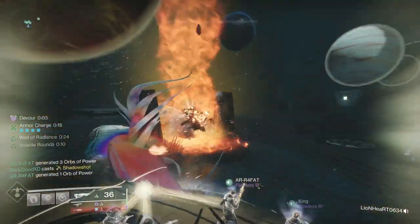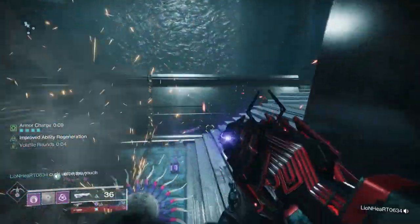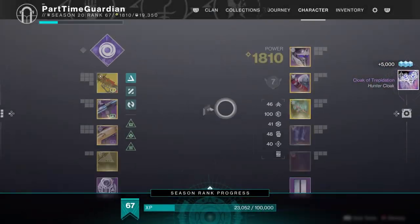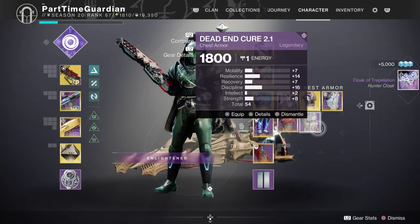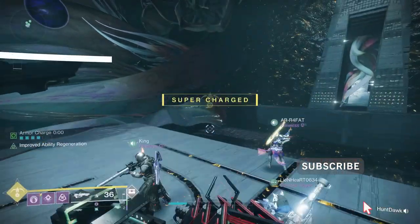A couple of notes on damage — rockets currently work well. There's Anarchy's burden, and you can save your Outbreak if you run out of ammo toward the end. The damage isn't too bad in this encounter. The biggest thing is being able to communicate and survive as you go across, especially in contest mode, as you're trying to get those buffs from one planet to the other. If you like the video, subscribe to my channel, jump in my Discord, and I'll see you Guardians at the Tower.